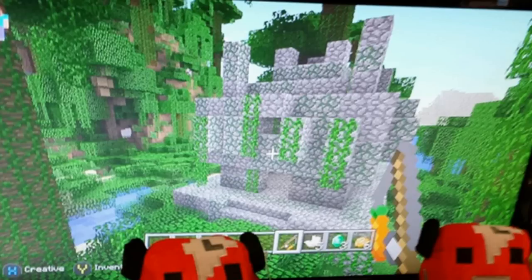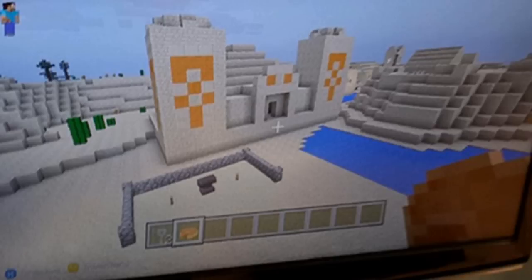We are getting a new structure in the jungle — a jungle temple which has 2 chest loots in there. We are getting a carrot on a stick which you can use for pigs to lead them where to go, and we are getting some nether cords which can be used to make cord blocks, and we are getting 3 emeralds for trading and such.